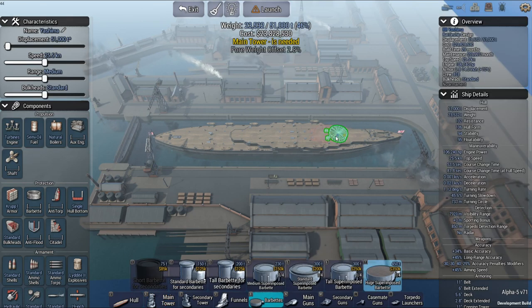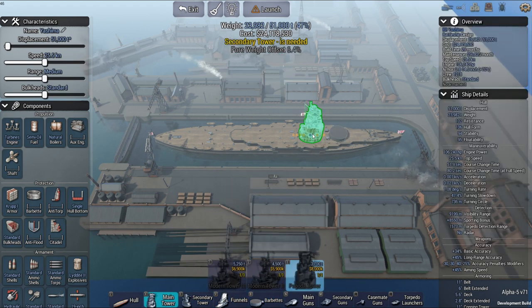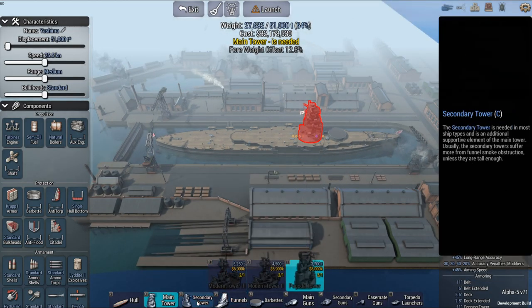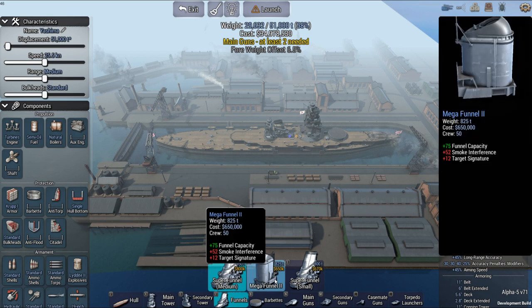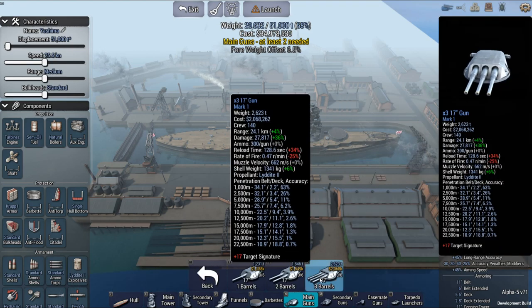Where's the barbette going in? I really wish I could put it further back because it feels like that's too far forward. But you've got to do what you've got to do with the limitations of the game. I'll use that one, and I'm going to go with this secondary tower. Got to put the large funnel in right there. And for the main guns — centerline, large.